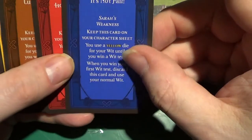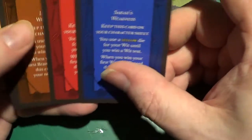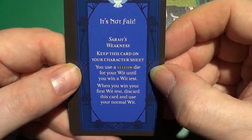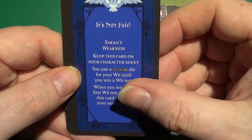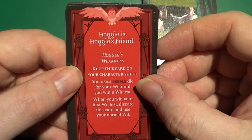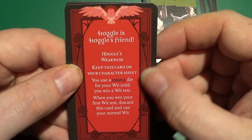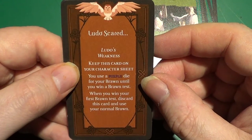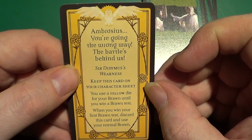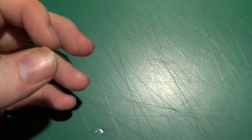And then we have the weakness cards. We've already had the special abilities — these are the weaknesses. So we have Sarah's, Hoggle's, Ludo's, and Ambrosius's. So the strength card is Sir Didymus and the weakness is Ambrosius — which makes sense, since Ambrosius was the cowardly dog, the steed of Sir Didymus.